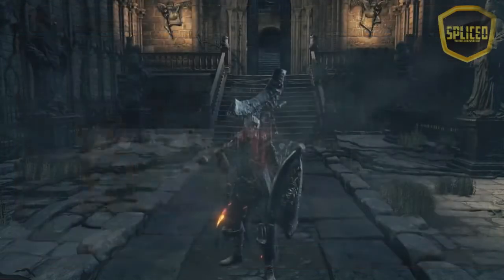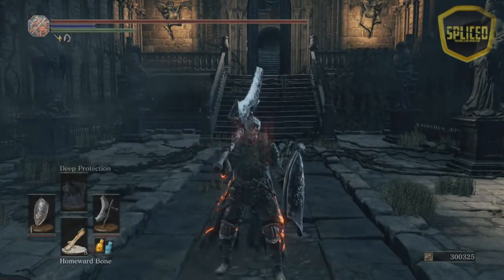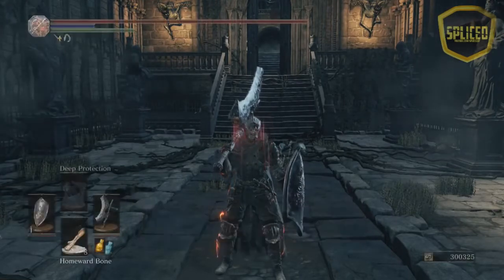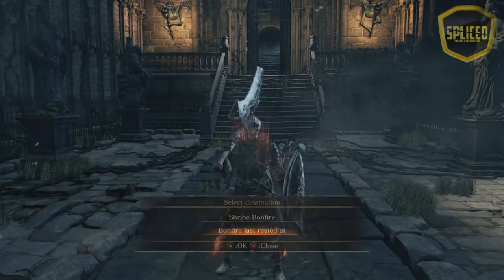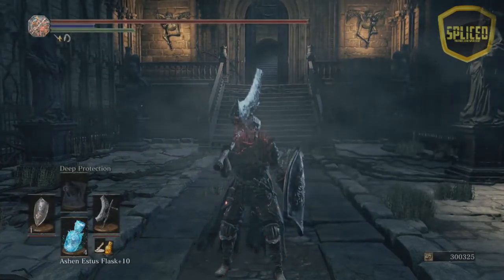On top of that, you want to make sure that in your toolbar you have a homeward bone or the coiled sword fragment so you can get back to the bonfire immediately. With that being said, let's get right into it and how to get this done as fast as possible.